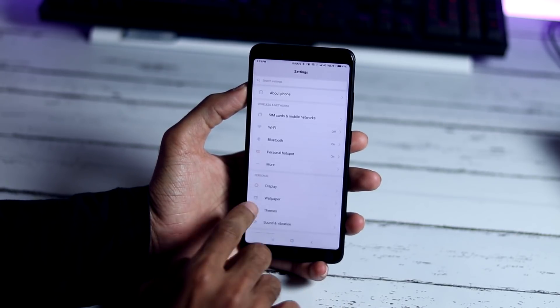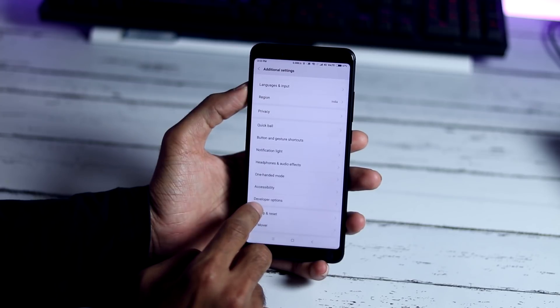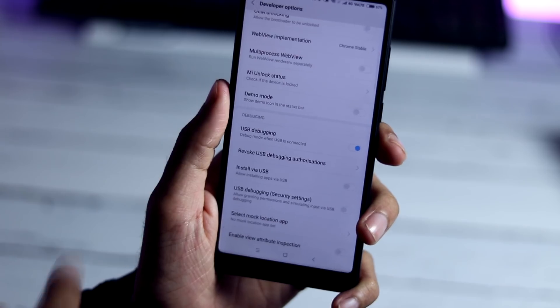Next, go back and select Additional Settings from System and Devices, then go to Developer Options and enable USB Debugging.